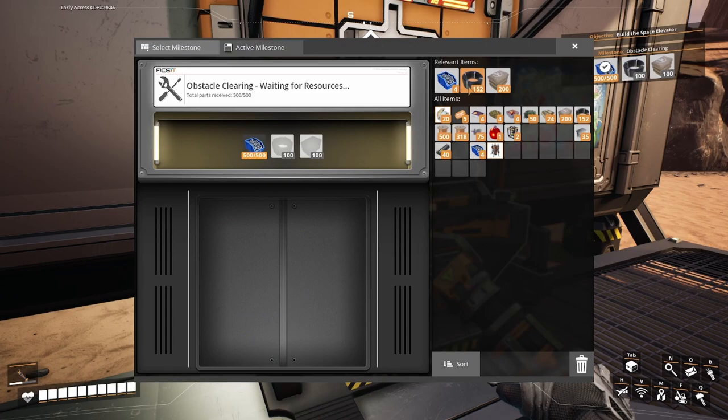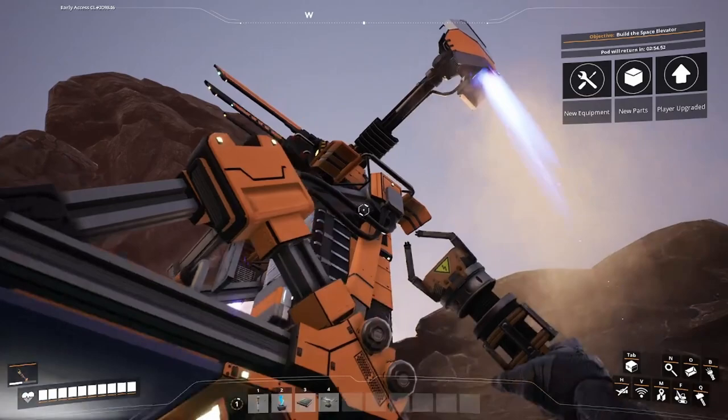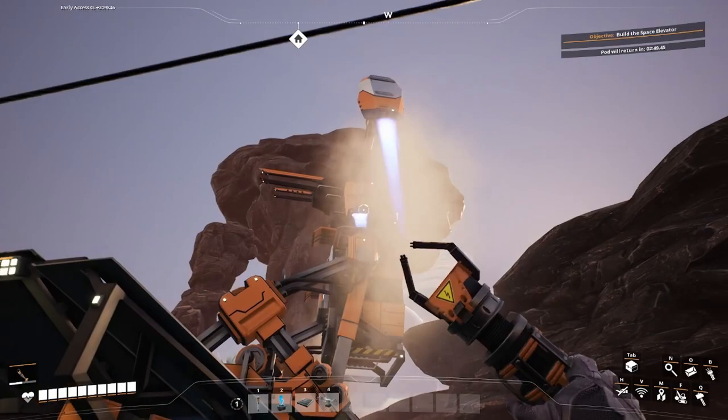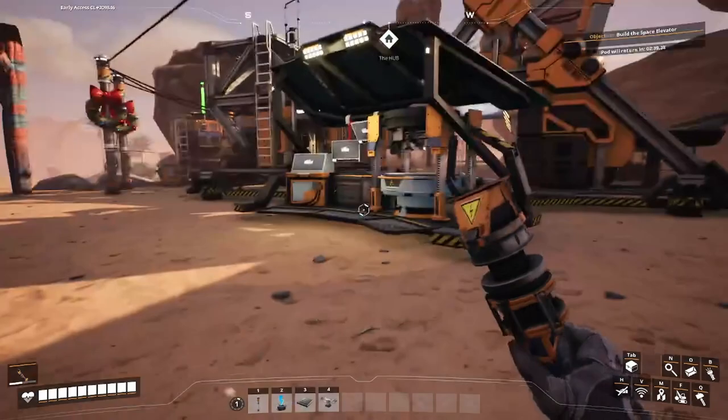That's done - put that in there, those and that. Launching the pod again. Goodbye pod - still don't know where you're going. So we got... I sent it off and forgot what we got. Oh yeah - obstacle clearing!